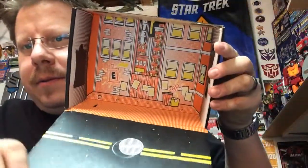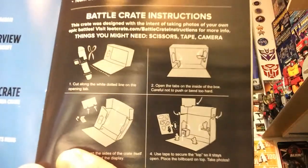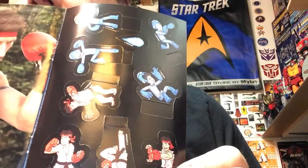And of course the inside of the box this month — there we go, we've got the streets and Light Robot Repair. Battlecrate instructions. See, there's little figures in the back of this that you cut out and you can create a battle scene in your Loot Crate box. So that's cool, sort of.